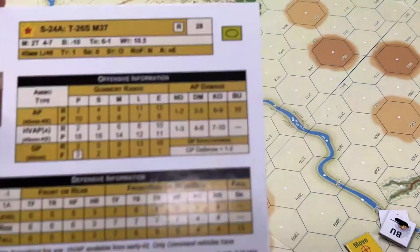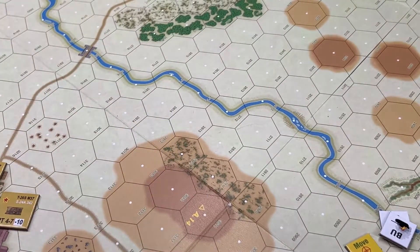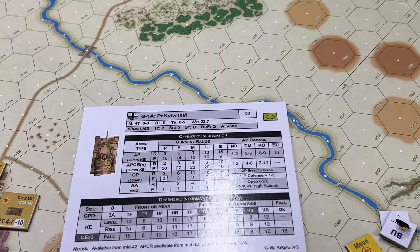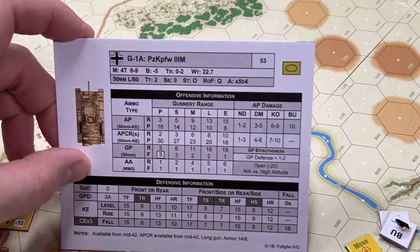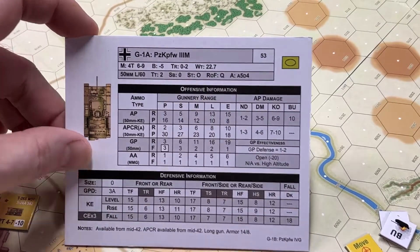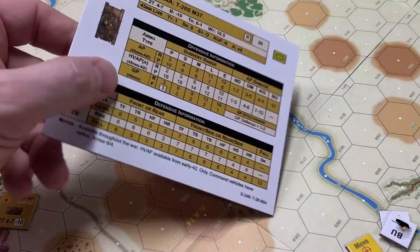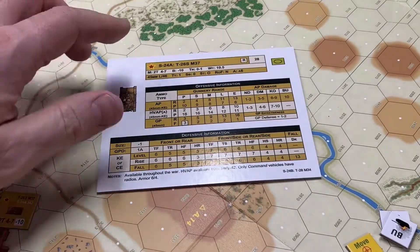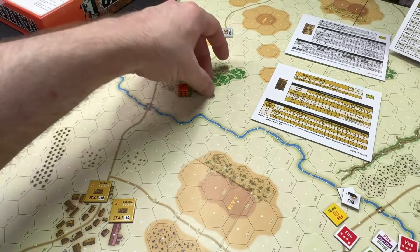I picked the cards and tried to do it by points — two of these would be 56 points against a 53-point Panzer III M. Even though I tried to get the points right, it ended up being not exactly fair. This is a totally unfair match due to armor penetration — the armor on the German tank is 14, and these poor T-26s can't even penetrate that front armor.